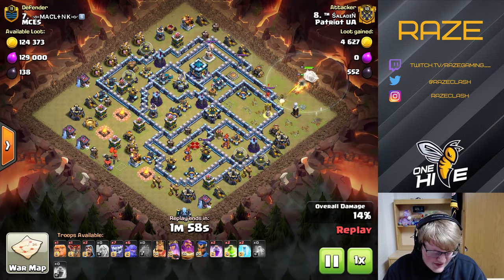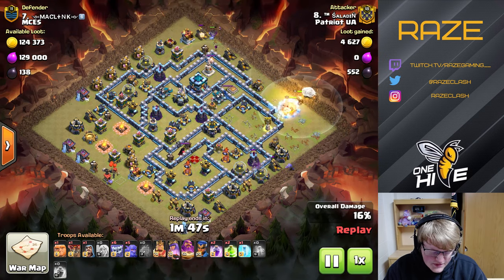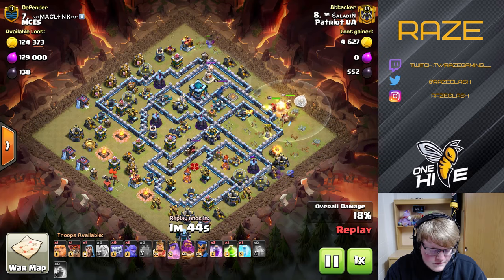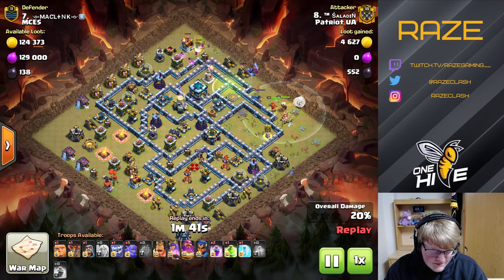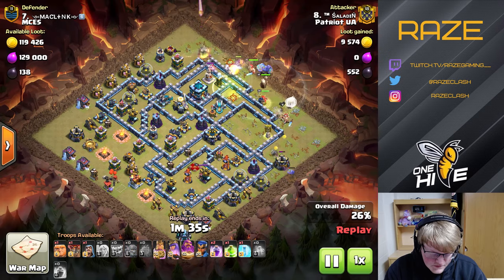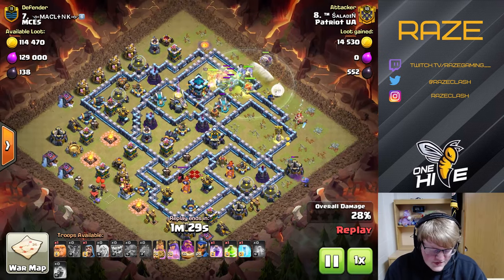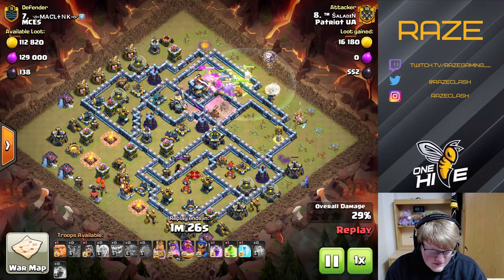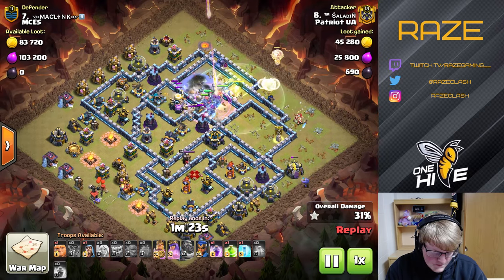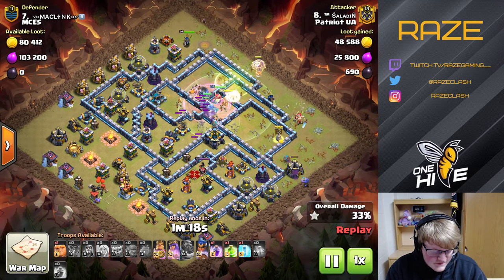Now we have the Yeti Smash, Yeti Bomb. The Yeti got the single Inferno, and then the Queen makes her way up to the top of the base. A couple of Yetis make the pathway, and then he drops all the rest onto that jump spell. The troops get into the base and Warden ability lands perfectly — it also catches one of the Seeking Air Mines, which is great value.